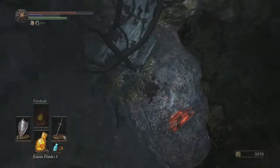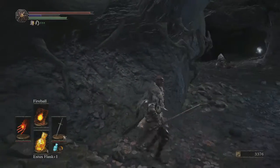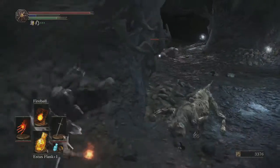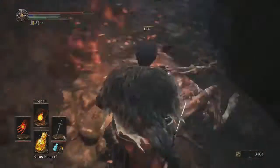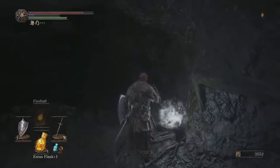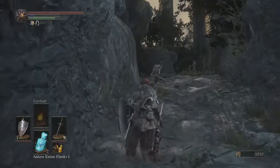Down here there are actually two dogs, so beware of them. One will try and jump out at you if you go after the one you can see. This bigger one has a grab attack, so be careful. Down here is basically the first Braille Tome that you're going to give Irene, and a Mourn's Ring which increases your Miracles.